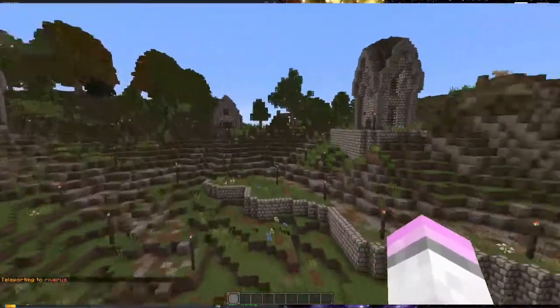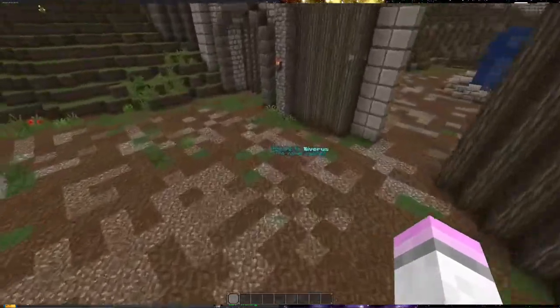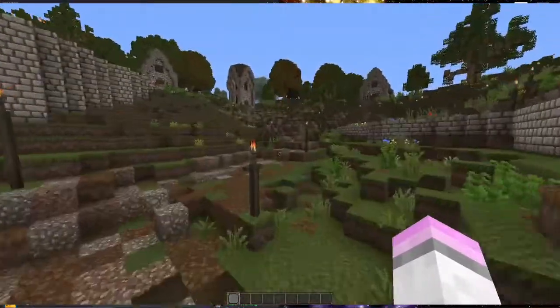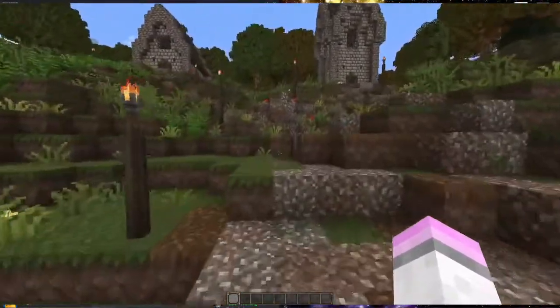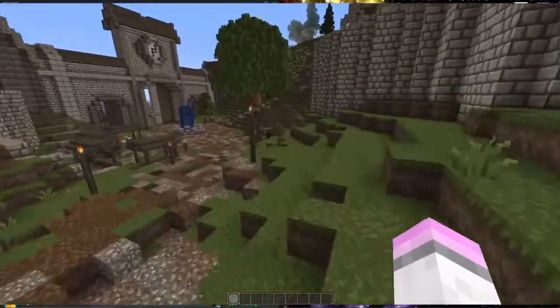Next up we have Riveris, which is again another one done by Callum. Riveris is the naval capital and also the capital of the Taiga region. It is pretty big and pretty cool and there are lots of boats — a lot of boats.